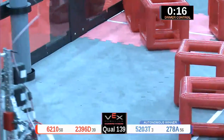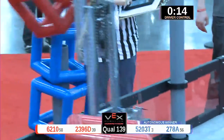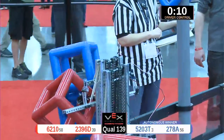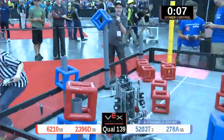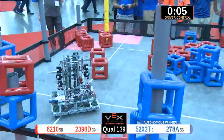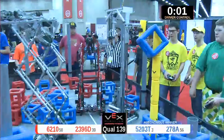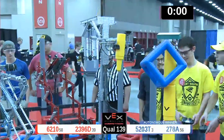Blue has got another cube in their claw — they want to put it down somewhere. Where is it going to go? They're locked and loaded, going up high on that skyrise. A blue cube is de-scored by the red alliance. But blue instead drops a cube right up there on that skyrise as we run out of time in the round.